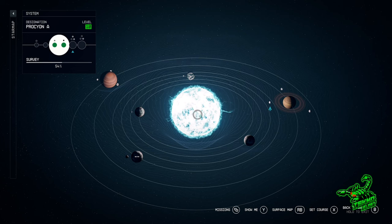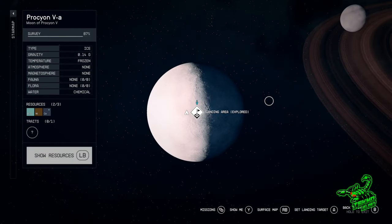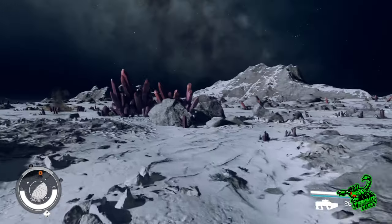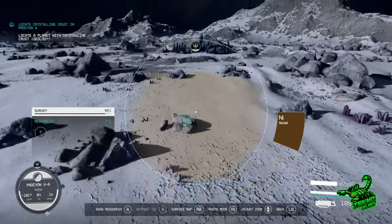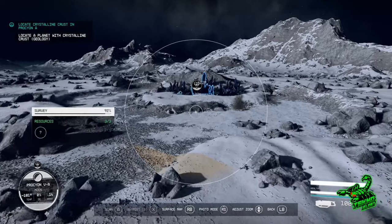If you're having a hard time locating the planet with the crystalline crust, head on over to the moon called Prok-Yan-VA. Go ahead and land anywhere on the moon and scan all the unknown locations. When you find a location that turns into a diamond-shaped symbol, head on over to the location.